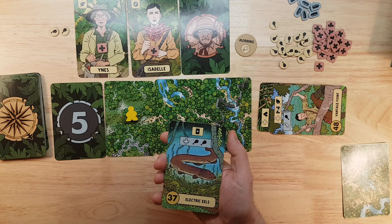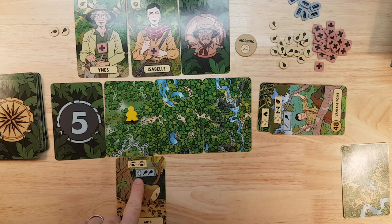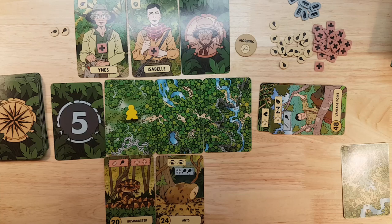We will begin by drawing the two cards for the morning phase. We get Ants: skip the next two cards, and optionally lose a health to get two food. And Bushmaster: use a bullet to gain a food, or lose two health. That's bad. This is going to kill both of our characters unless we can heal.